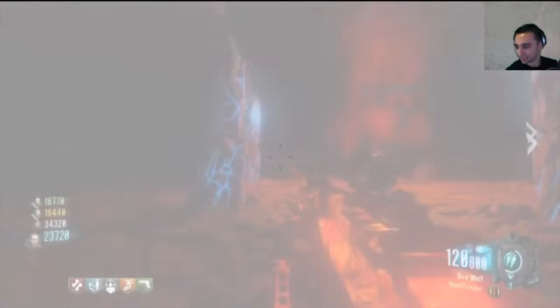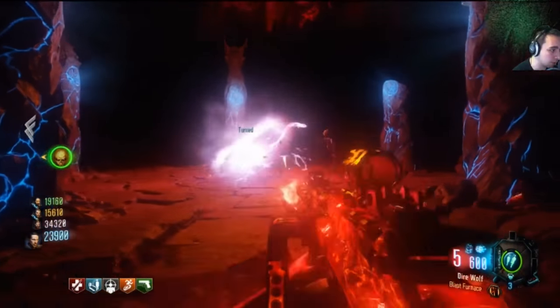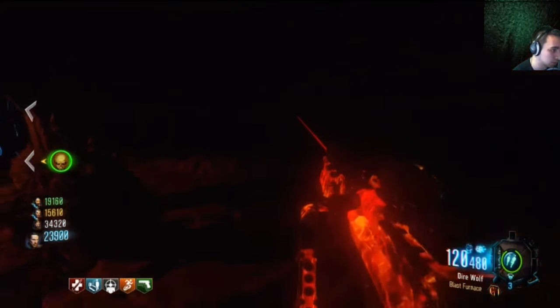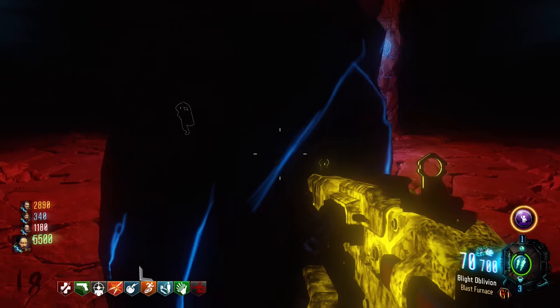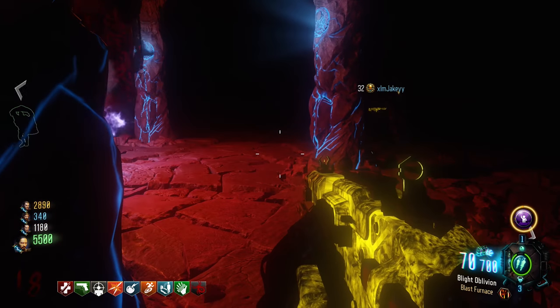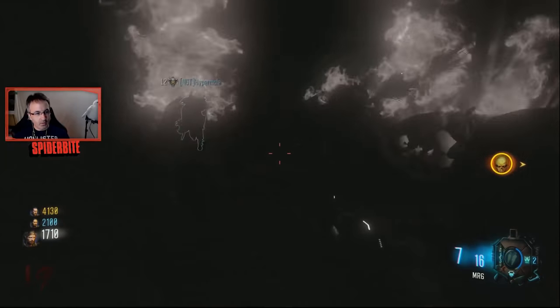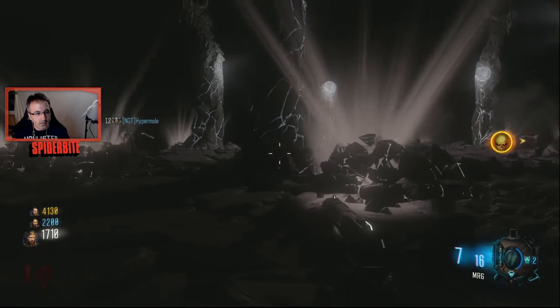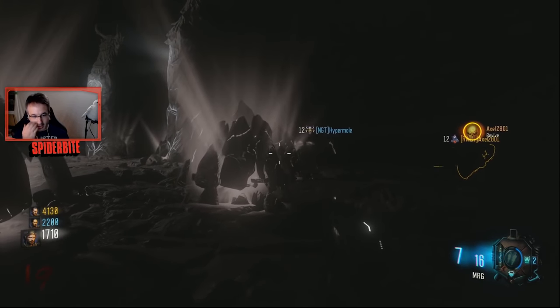One of my favorite moments from the initial Der Eisendrache Easter egg hunt was Spider Bite going into the boss fight and having the most epic rage I've ever seen. This isn't making fun of Spider Bite in any way — he clearly outlines the piece of furniture he destroyed was something he was going to destroy anyway. But when I originally saw his reaction it was so funny, it just shows how frustrating that boss fight can really be, and was a real highlight of this season of zombies.